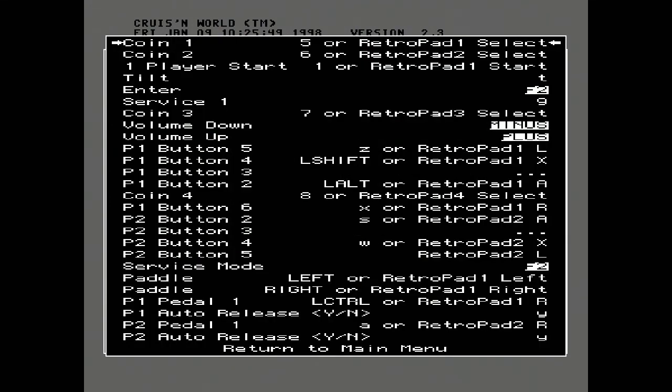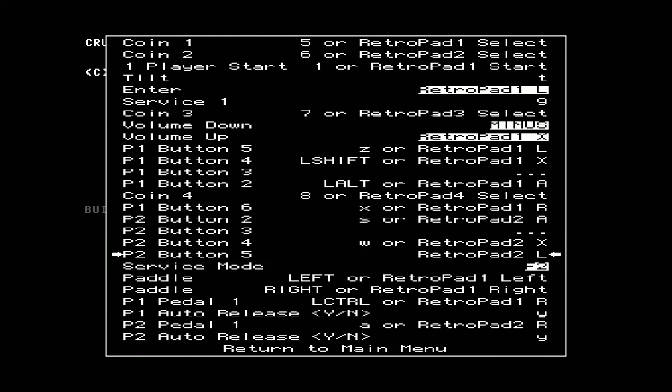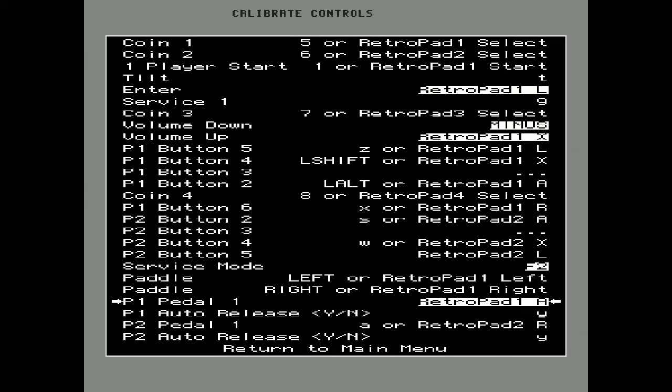Make sure I push the right button. We're going to go to Enter here, and I'm going to temporarily reprogram it to my L1 button. Then we're going to go down to Volume Up — I'm going to program it to my Triangle Button. I'm using my PlayStation Classic Controller on my Mega Drive Mini, which works great. Now we're going to go down to Pedal 1, which I'm going to reprogram to be my Circle Button. So I programmed Enter to be L1, Volume Up to be Triangle, and Acceleration to be my A button. We're going to go to Return to Main Menu.